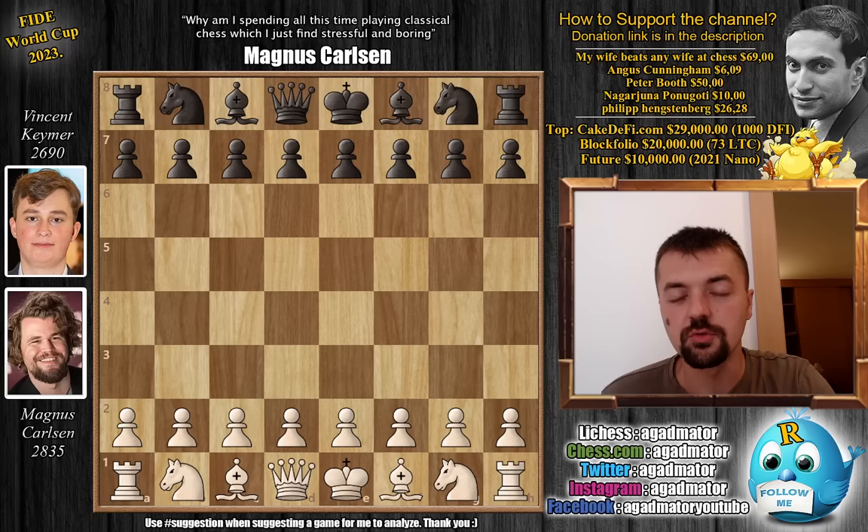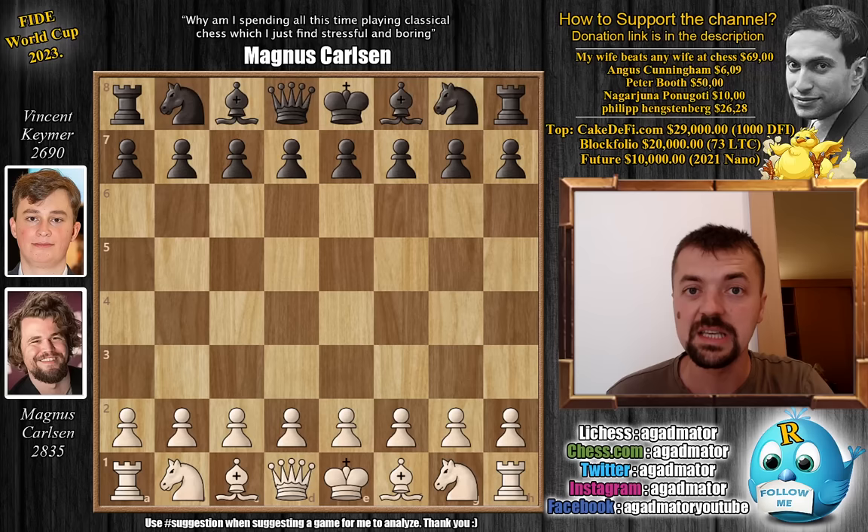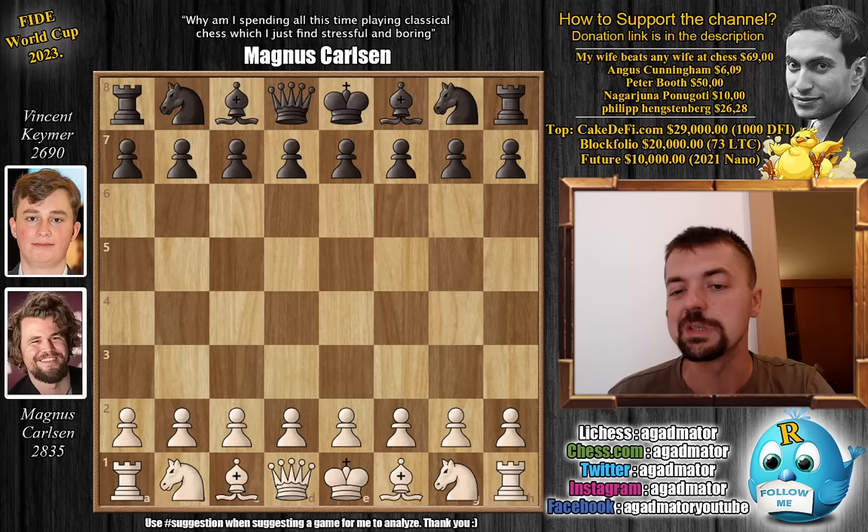When the two classical games are drawn, or one player wins one and the other wins the other, they go into tiebreaks. First they play two rapid games with 25 minutes per player. If drawn, two more rapid games with 10 minutes, then two blitz games with five minutes, then three minutes, and if still drawn, Armageddon. We'll show both rapid games in this video.